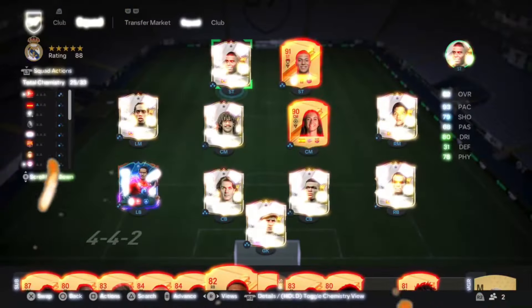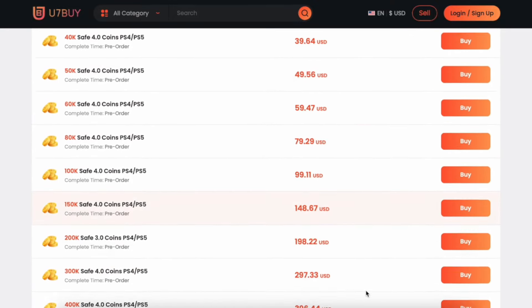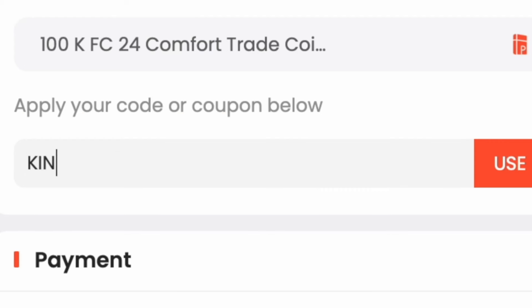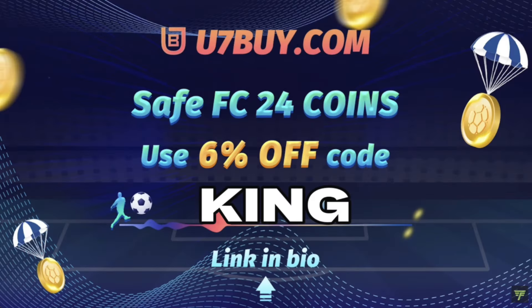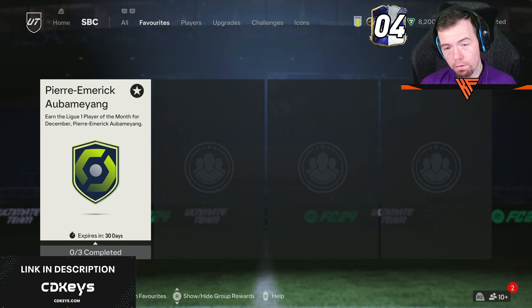Use the link in the description below to get yourself some cheap reliable coins and don't forget to use code 'King' for a cheeky six percent off. Right, let's get into the video. Yo guys, what's going on, KingFlipper here, welcome to another Player of the Month SBC video.